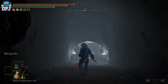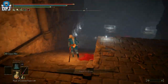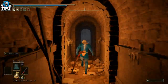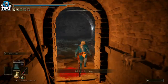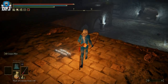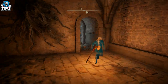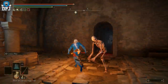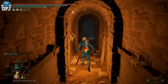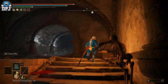Run down into the catacombs, run past the skeletons, go left under here, then left again and you'll see the Uchigatana on a body right there. Pick it up. If you've got aggro on you, run back out; if not, you can fast travel to a nearby grace.